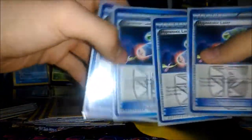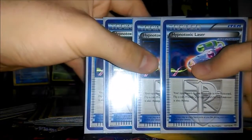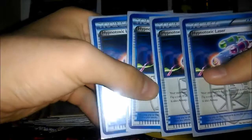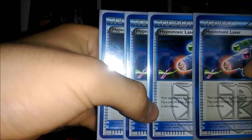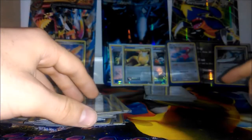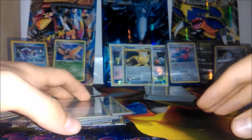Another aspect of this deck which I added in at the end — I don't think I ever got to use it that much — is from Plasma Freeze or Plasma Blast, so probably the last addition. This is Hypnotoxic Laser: your opponent's active Pokemon is now Poisoned, flip a coin, and if Heads it's also Asleep. Really helpful, similar to Hammers in a way, because it disrupts your opponent's setup without wasting your attack, and gets that extra damage on.